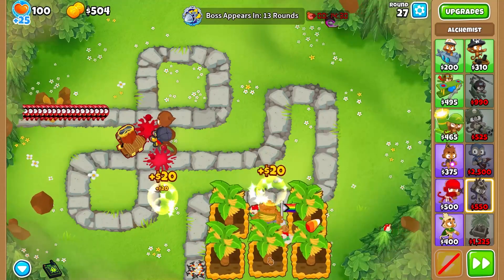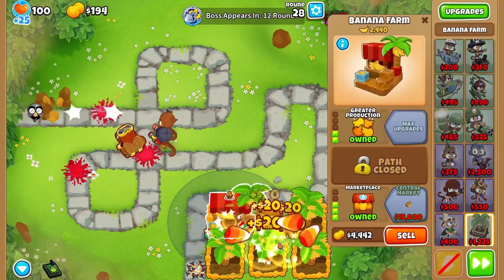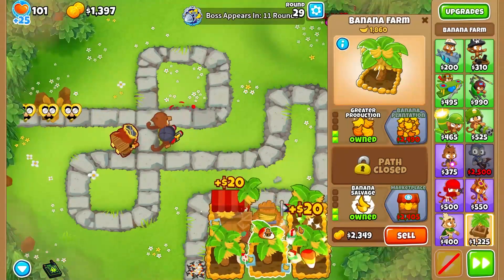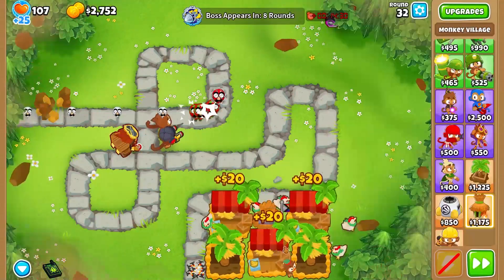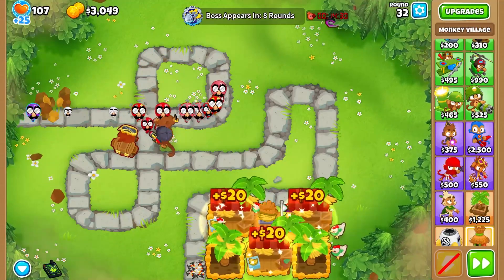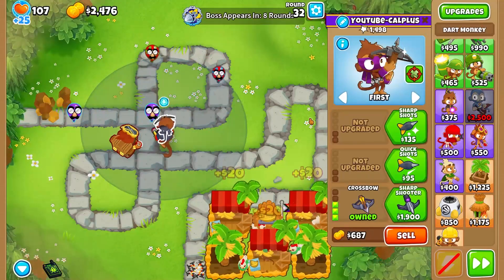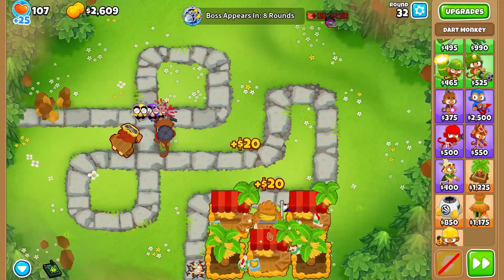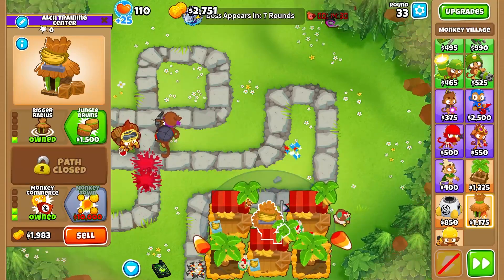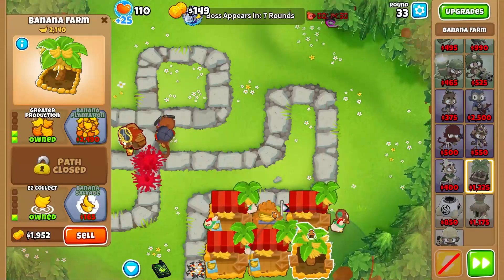Lead to Gold will help us get a lot of money from the lead balloons later on. Now in the meantime, we're going to purchase as many marketplaces as we can from our 2-0-0 farms. Now we've got three marketplaces and we need to start thinking about camo detection. Since we already have a Dark Monkey, we might as well go for Cosmo and turn on camo prioritization. We don't need to get the middle path quick shots. For our farms, we are going to get bigger radius on our village and get more marketplaces.